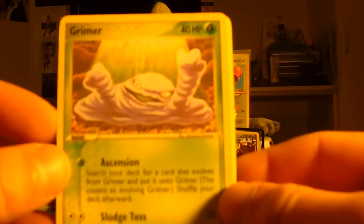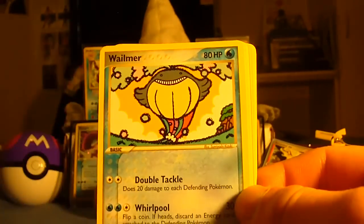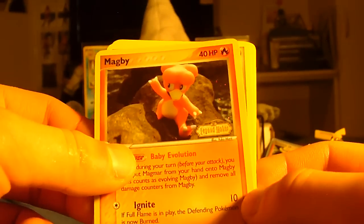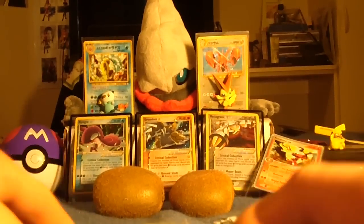Moving onwards, here we have a Grimer. Trapinch. Velmer flying on the rainbow. Wurmpearl. Shuppet. Reverse Holo Magby. Rare: Spinda — I hate Spindas. Laron. Strange Cave — that is a strange card. So far so good, four packs.